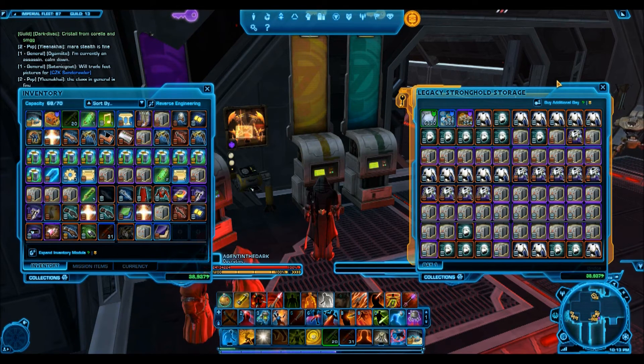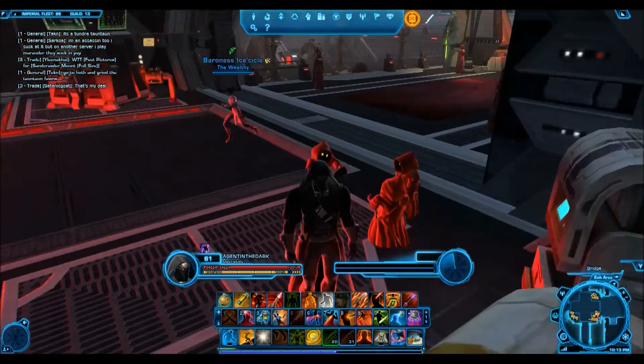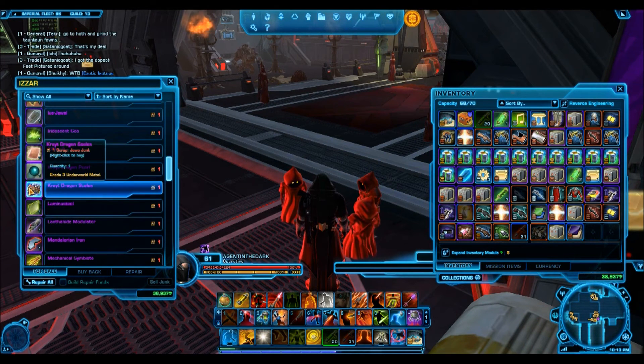Quick disclaimer: the prices on the GTN tend to fluctuate a lot, especially for crafting materials and companion gifts. The simple solution is that when you have companion gifts, go check the GTN, and if it's selling for too cheap, don't put them up. Wait until it's selling for a price you think is really good, and then sell them.